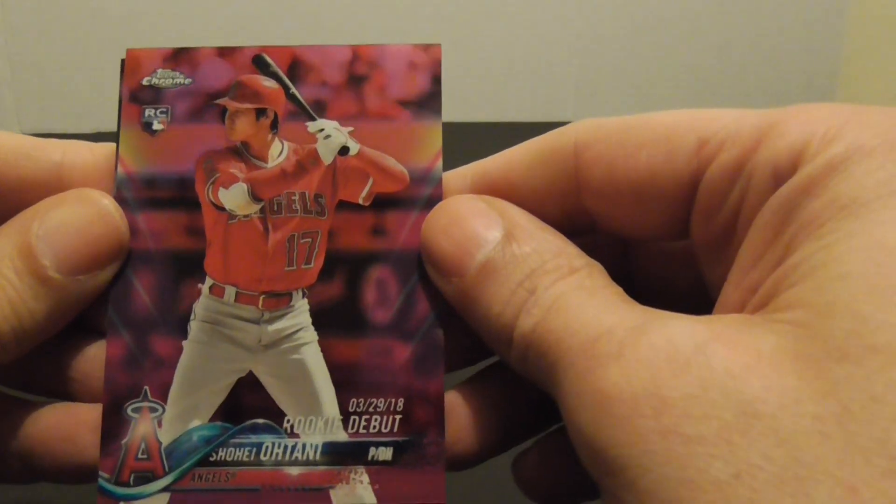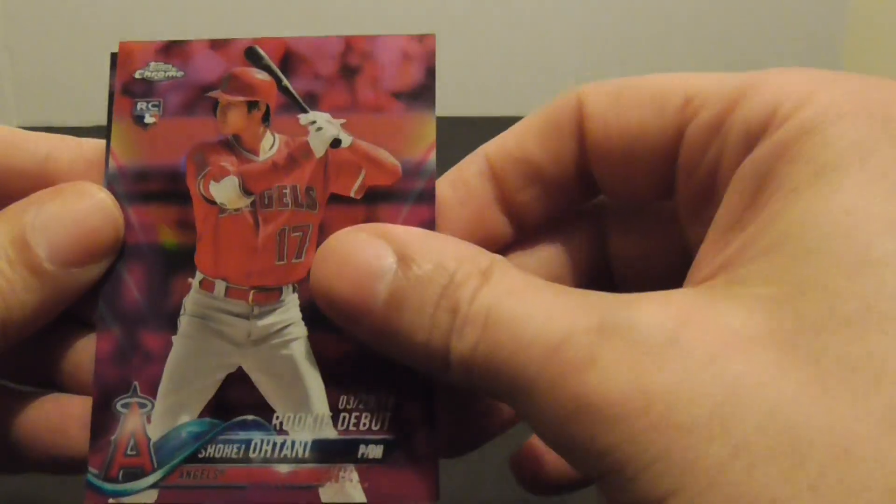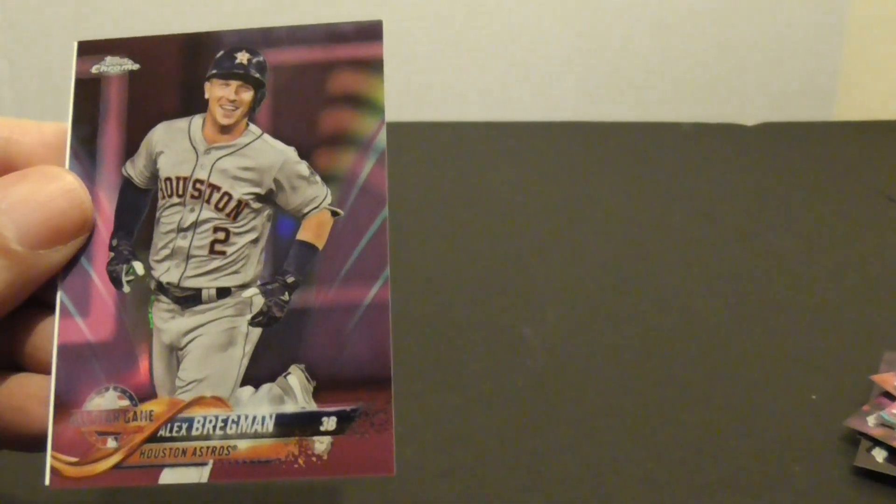Ohtani rookie debut rookie card and Alex Bregman.